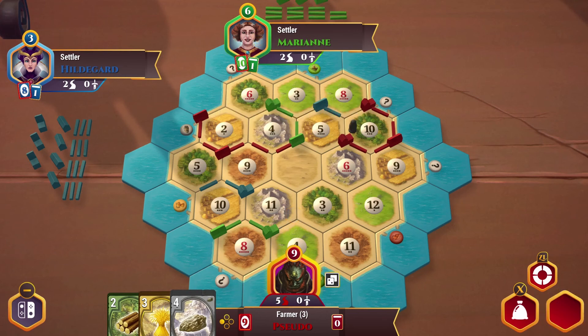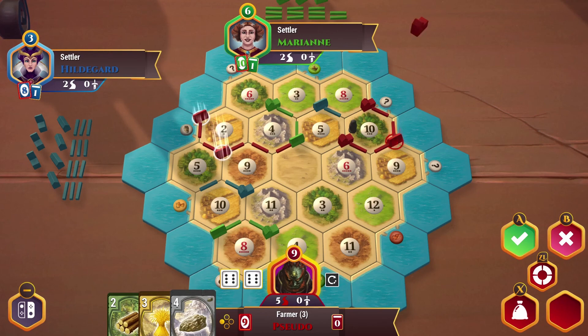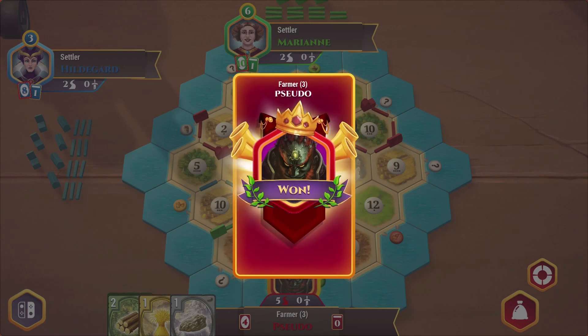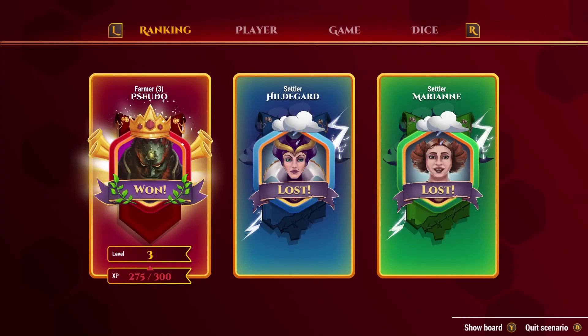Nobody picks up on the twelve on the board, so let's go ahead and build ourselves a city. This is the best place to locate that, but it didn't really matter because that wins us the game. Well that was pretty fun — Hildegard and Marianne have nothing on me. Next week if we do another one of these we'll go ahead and take the next level. But until then, thanks again for watching and I hope that you have a fantastic rest of your day.